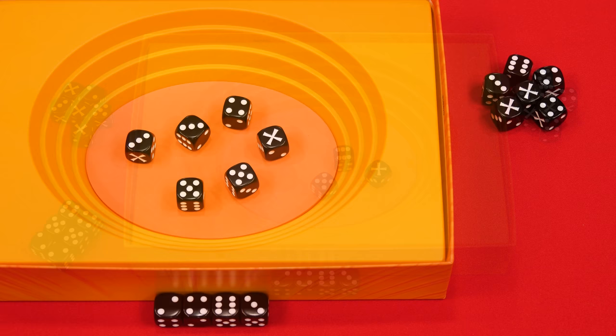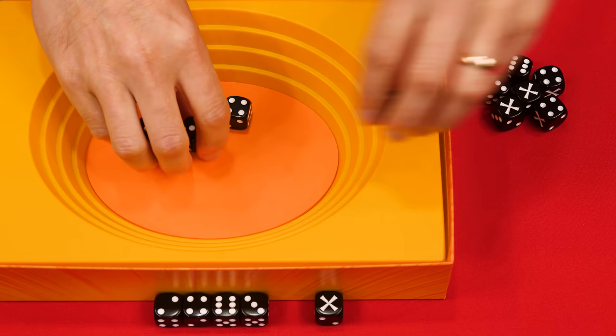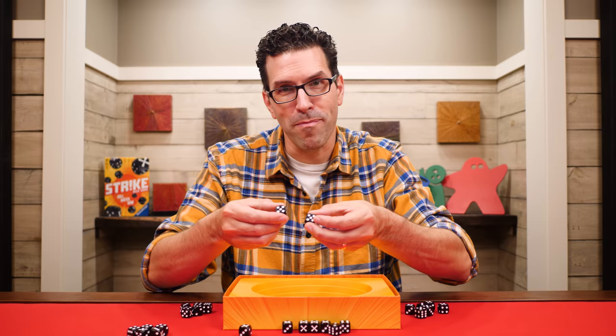First, any dice showing an X are immediately removed from the game and won't be used again. Then you must take all dice that match at least one other die in the arena and add them to your personal collection. For example, here I see two fives and two threes, so I would get all of these. Remember, X's are always removed from play first, so even if you saw matching X's, you don't collect those because they would first be discarded. Any dice remaining in the arena you just leave there. After throwing a die into the arena and removing any X's, if you collected at least one match, your turn is immediately over.